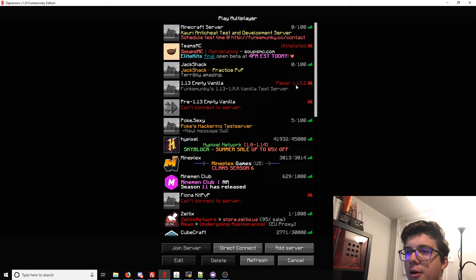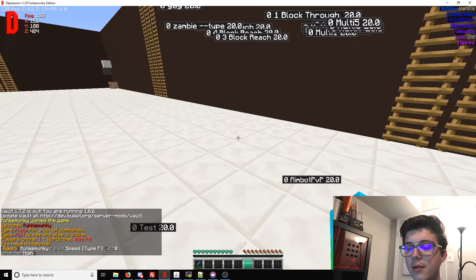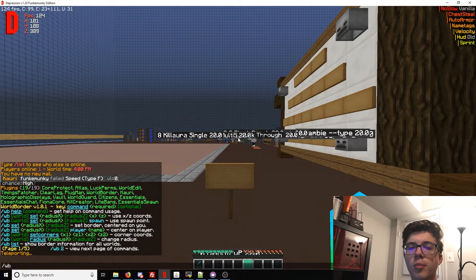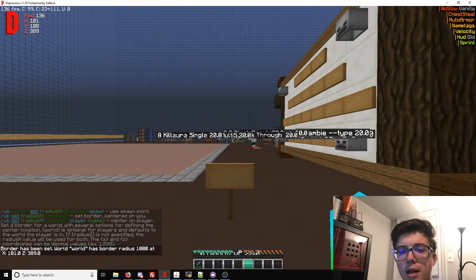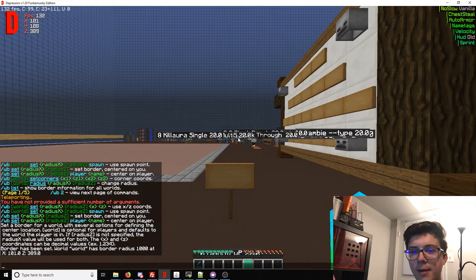We have our plugin WorldBorder. From wherever your spawn is, you're going to want to set a world border, and what this will do is prevent players from going outside of this border. I'm in 'world', so we'll do 'world set'. You can set the corners but I'm going to do a radius - a thousand blocks. So from the spawn point it's at a border radius of a thousand, meaning a thousand that way and a thousand that way - there is a square.